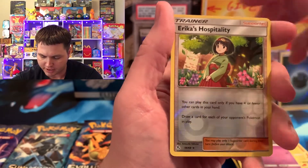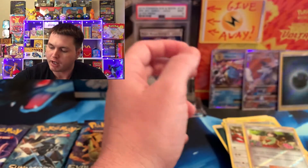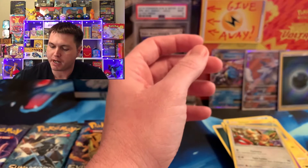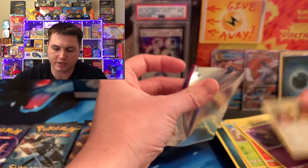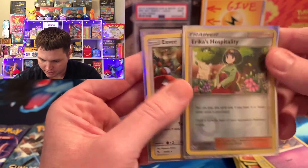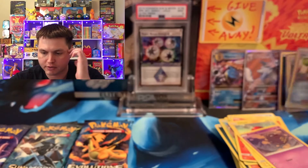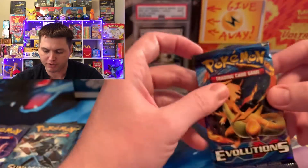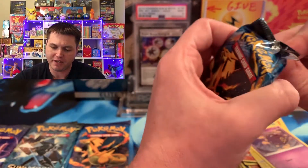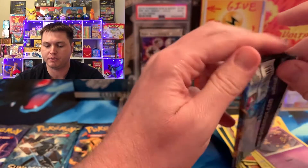We got an Erica's Hospitality, and that is a reverse rare hollow. And we got our first double hit pack of the day — of course, it's in Hidden Fates, because that's how Hidden Fates rolls. I think Erica's Hospitality might be worth something. We're going to find out and put that right there.